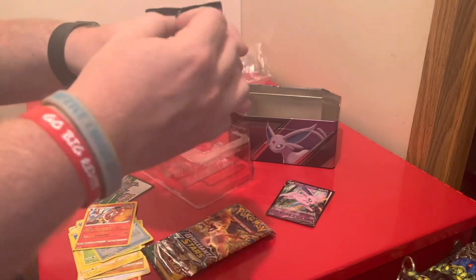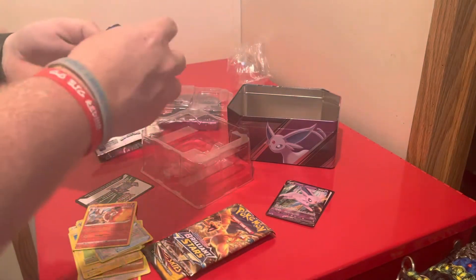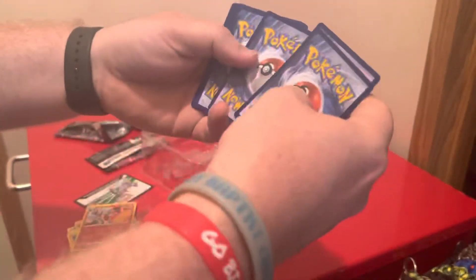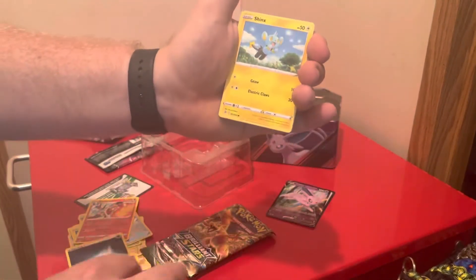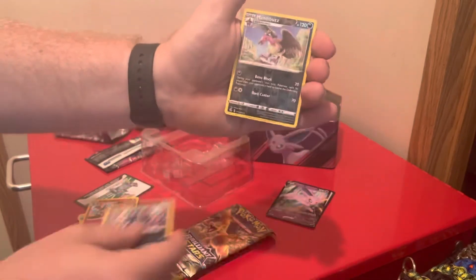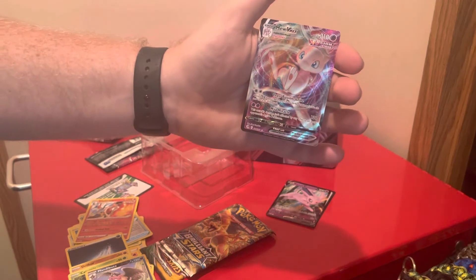Jump into Fusion Strike next. I haven't opened many Fusion Strike packs on this channel, as you can tell. We've got a Ninetales, a Mandibuzz, a Caterpie shelter, a Mandibuzz again, and a V-Max Mew card. What a great way to start this off!